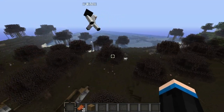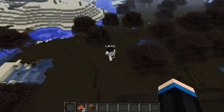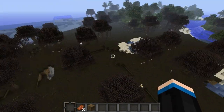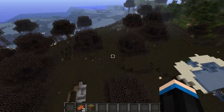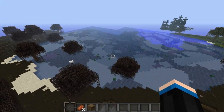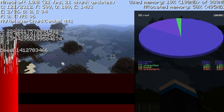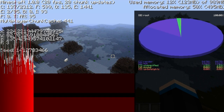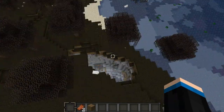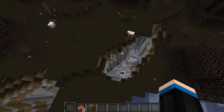In single player — not multiplayer, because the spawns are a bit messed up — you'll be spawning around here. The coordinates are X: 224, Z: 135. Y doesn't matter too much. Come over here and you'll notice these three massive holes in the ground.